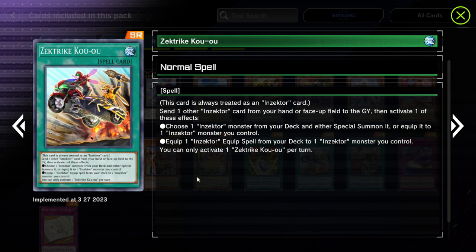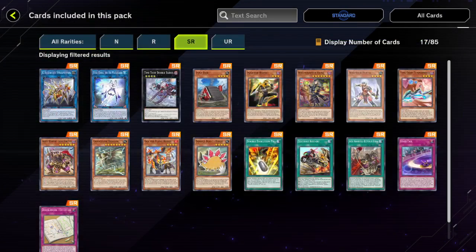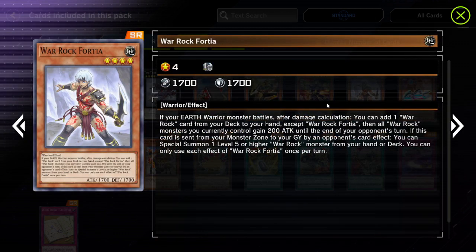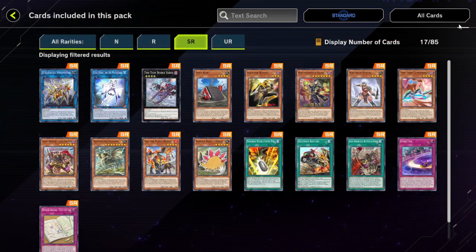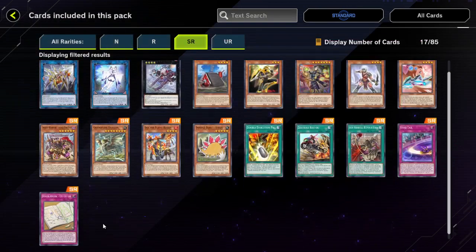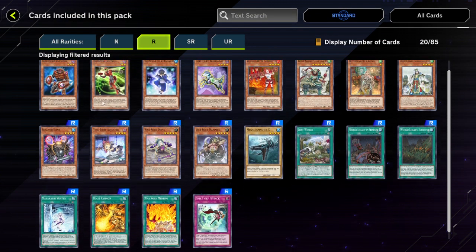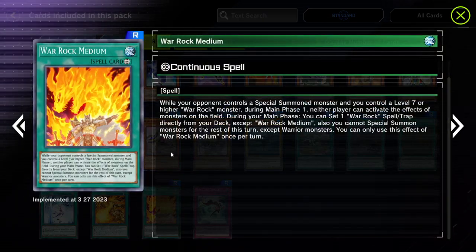You also have new Inzektor cards — shout out to Primo if you want to play this deck. Ancient Warriors looks amazing regardless. We also get a new War Rock card, which I've been waiting for a long time. People know I love War Rocks. I haven't done an updated video in a while, but since that new card is in here — War Rock Medium. While your opponent controls a monster and you control a level seven or higher War Rock monster, during your main phase neither player can activate the effects of monsters on the field. During the main phase you can set one War Rock spell or trap card directly from your deck.